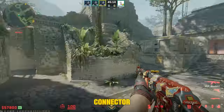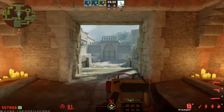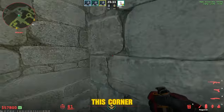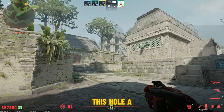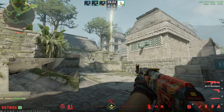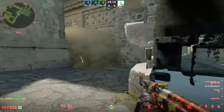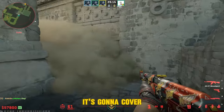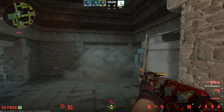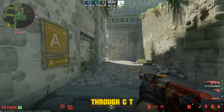You could have smoked the connector. Wanna smoke off the entrance — do it from over here, this corner. Aim through this hole or window and jump throw. Gonna cover it perfectly, everything is covered, can't see through. Good for going through CT to A.